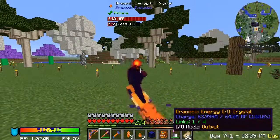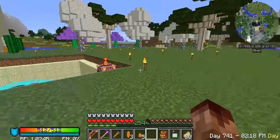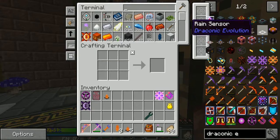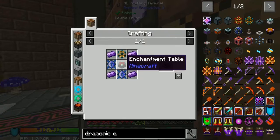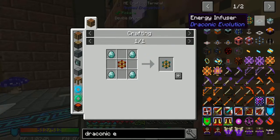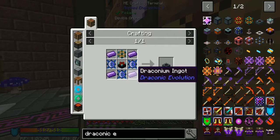And if you break it and put it back down, it's still good. Let's get in here and see what else we got. We need an enchantment table. We need an energy core stabilizer, which is the thing we made earlier. We also need one of these and two draconic cores and draconic gates.